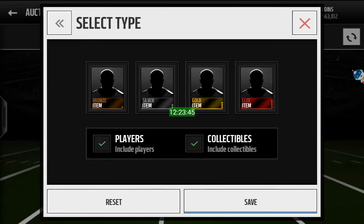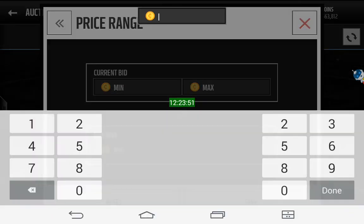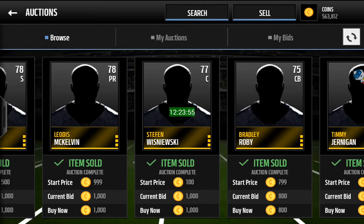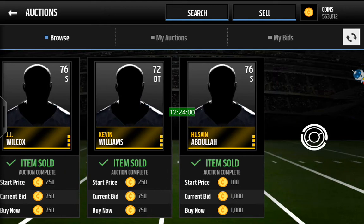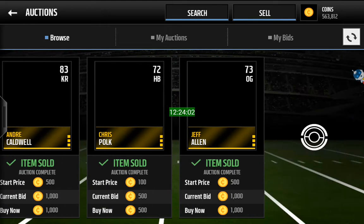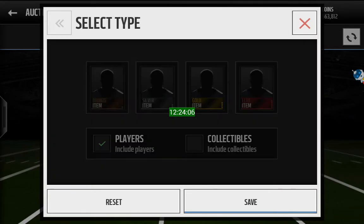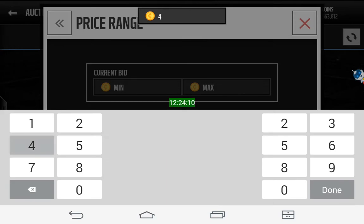First thing you want to do is go on a filter where a lot of players pop up but a lot get sold fast. I'm going to go on a filter of gold players for 1k. And you're going to look for one that's bid glitched — I'll show you guys an example of a bid glitch when I find a player. It's usually pretty hard to find one but you've got to find one.